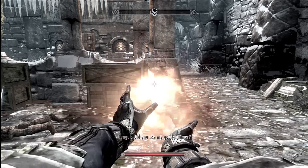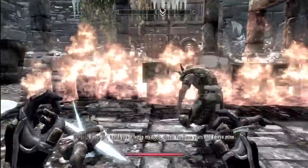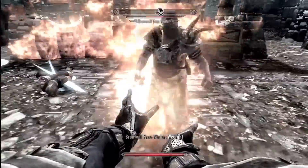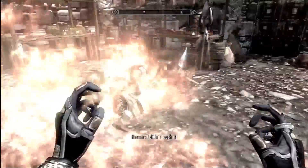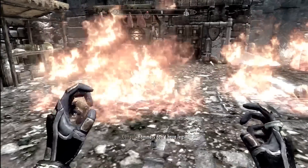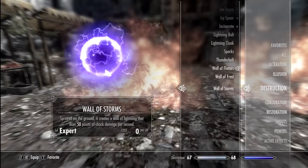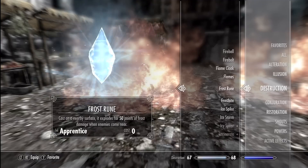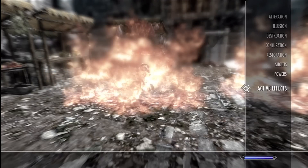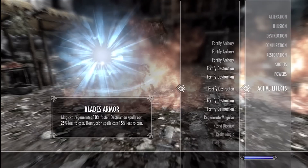If you're the type of person that tries to stack as much magicka regeneration on your stuff as possible, don't do that. Instead, focus on getting your enchantment to level 100 so you can put two enchantments on one thing, then choose two magic classes that you like and give yourself 100% less cost, which gives you infinite magic for all skills. As you can see, all my skills cost zero to cast in my destruction class and it's pretty useful.